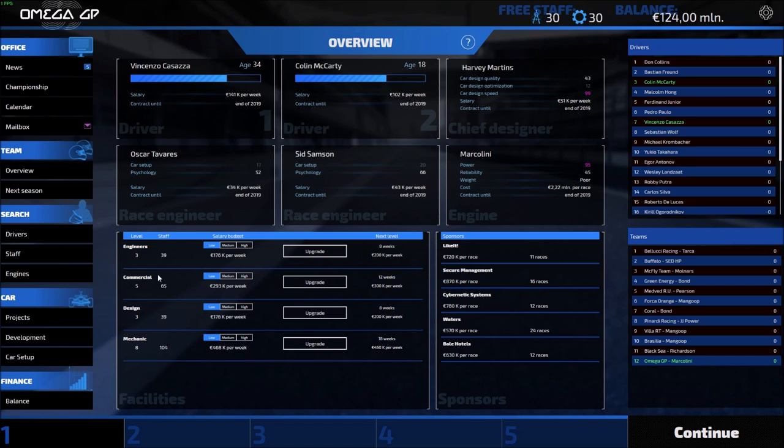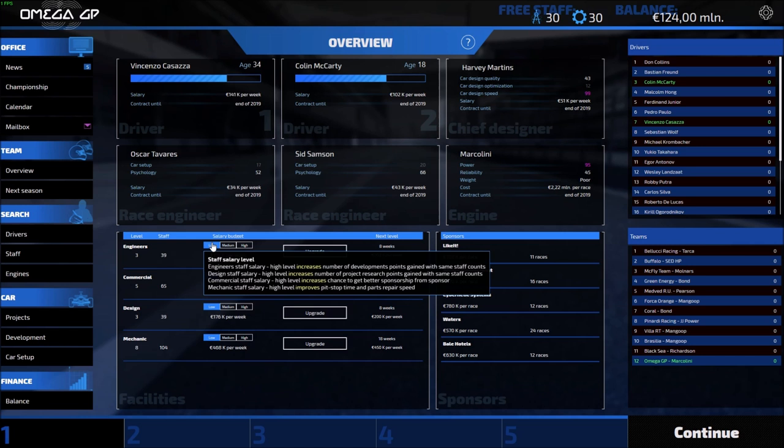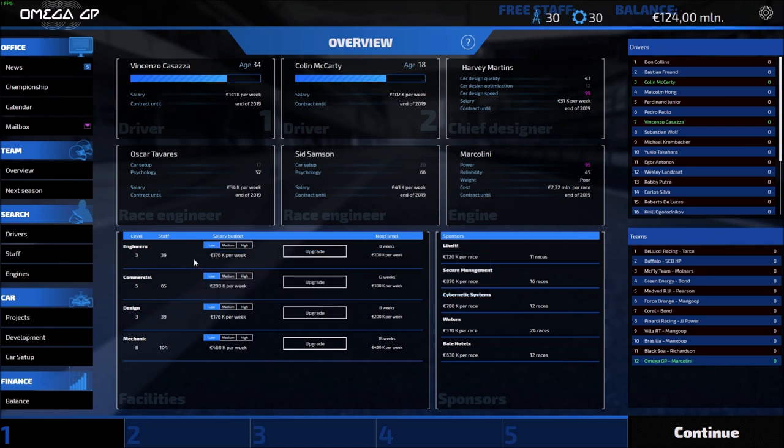One thing that has happened since our very first video is there was an update released for the game, so you're going to notice a few changes. I notice the changes immediately in the tooltips - now if we hover over the salary budget you can see that a higher level increases the number of points whether it's development, research, and so on with the identical same staff count. That's kind of what we were thinking in the first video.